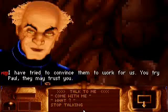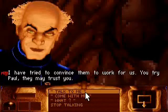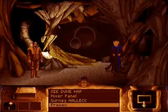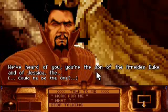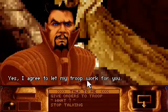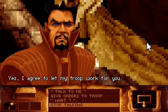'I've tried to convince them to work for us. You try, Paul. They may trust you.' Alright, I'll give it a shot. 'You are the son of the Atreides Duke. And of Jessica... Could he be the one?' I don't know what he's talking about, but what I do know is that I want you to work for me. 'Yes, I agree to let my troops work for you.' See, that wasn't that hard, was it, Gurney? Might have forgotten his name.